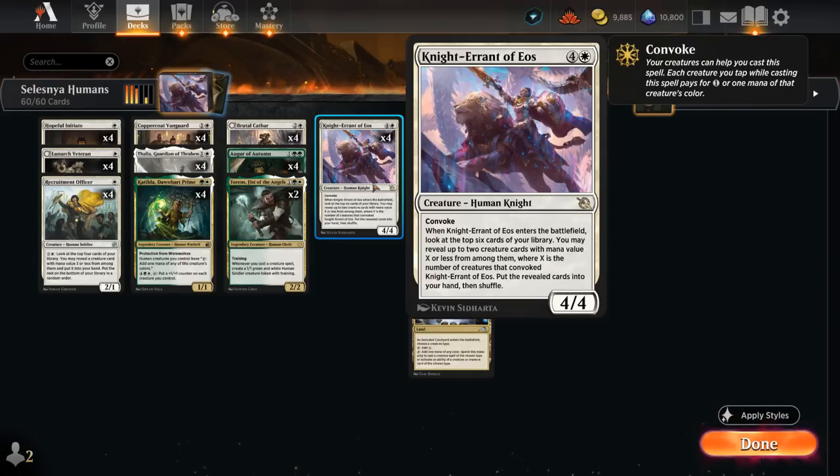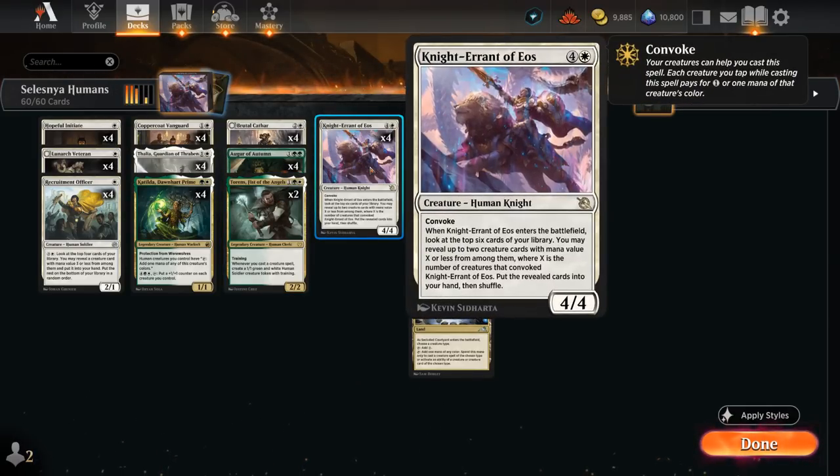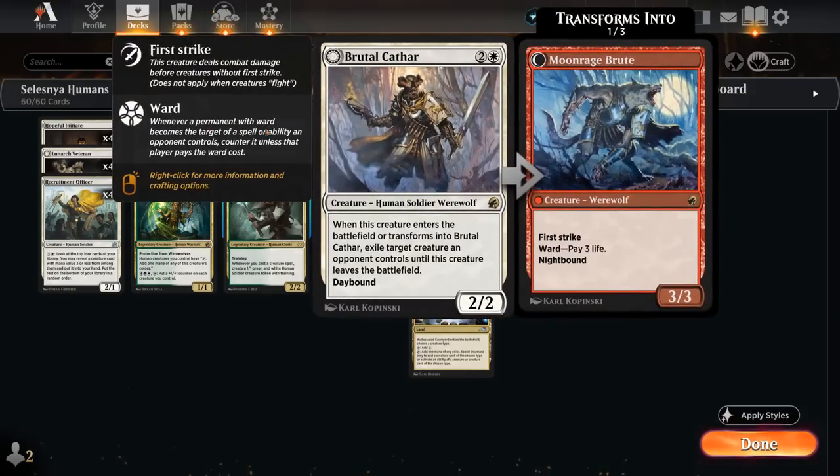The 4-powered creature we're hoping to find every game is Knight Errant of Eos — a 5-mana 4/4 with Convoke, so we can tap our untapped creatures to help cast it, even if those creatures have summoning sickness. We can often cast Knight Errant alongside a few 1-drops in the same turn. When Knight Errant enters the battlefield, we look at the top 6 cards and reveal up to 2 creature cards with mana value X or less, where X is the number of creatures that convoked it. The goal is always to tap at least three creatures so we can find our three-drops, and in the late game we can tap five creatures to potentially find additional Knight Errants to keep the value chain going.